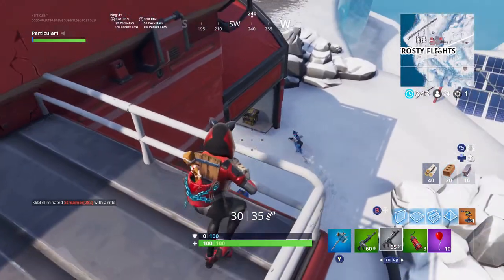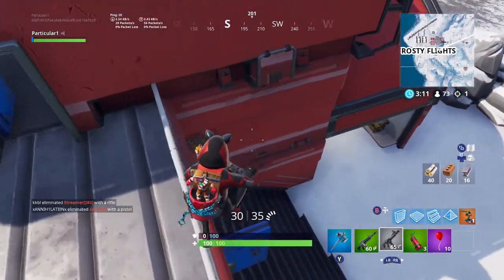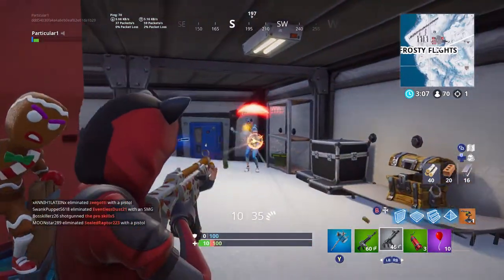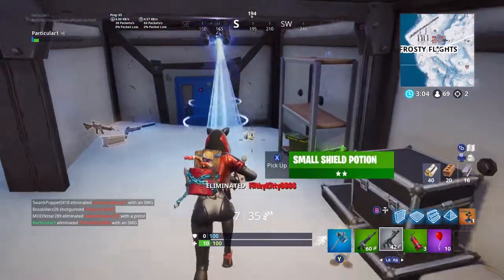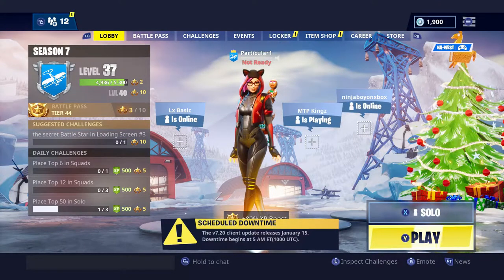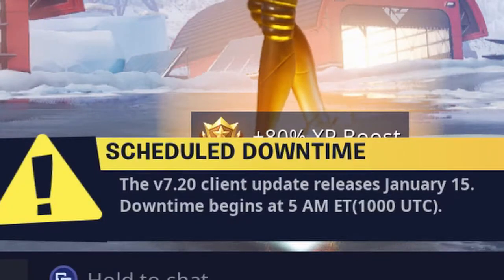They had it in the game and then they took it out because many people liked it and many people disliked it. Fortnite thought that was unfair to the people who liked it, so they will be bringing it back tomorrow. As you can see in the lobby page of Fortnite, the version 7.20 client update releases January 15th.